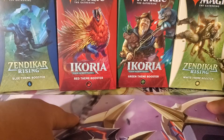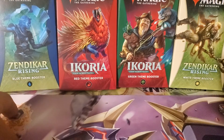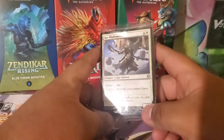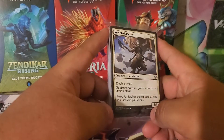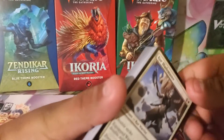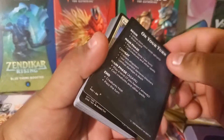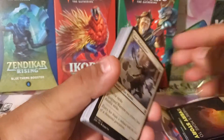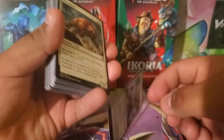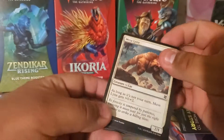We have a blue, a red, a green, and a white. I'm gonna first start off with the white Zendikar Rising set. As you can see, our first card in front is called Core the Blade Master. Let's open this bad boy up. So as we could always get, there's the how-to-play card. As mentioned, Core Blade Master — it's a nice cool-looking card for an uncommon.